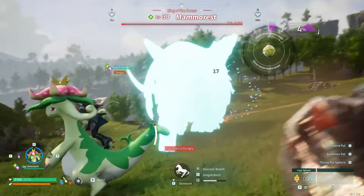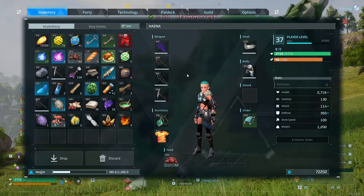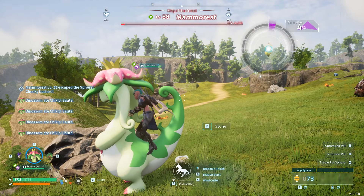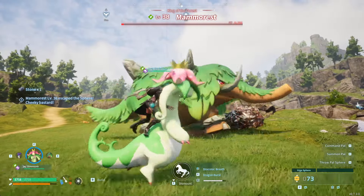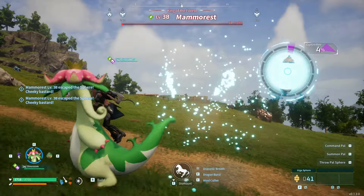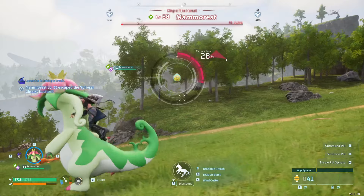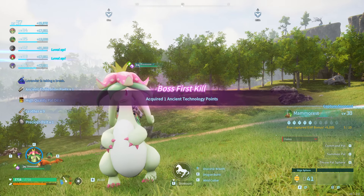So I started throwing my gigaspears. How many? 34. 34 gigaspears later and 200 windcutter attacks, I was able to capture Mamorrest with my level 34 dynosome.